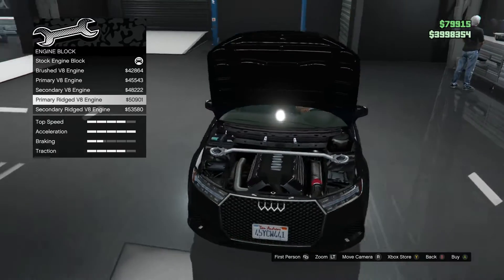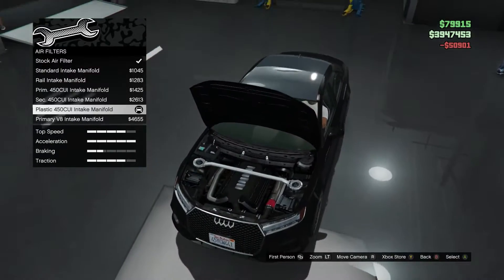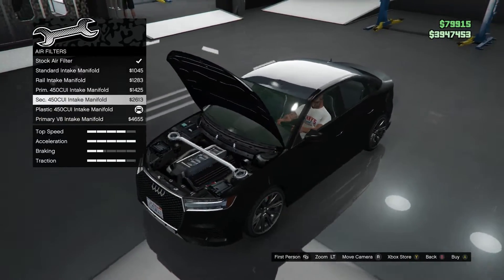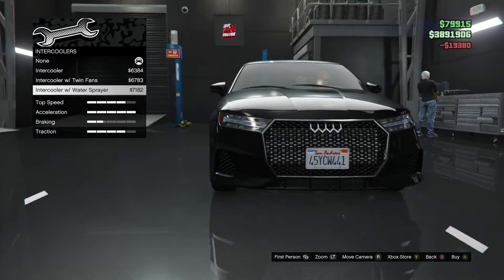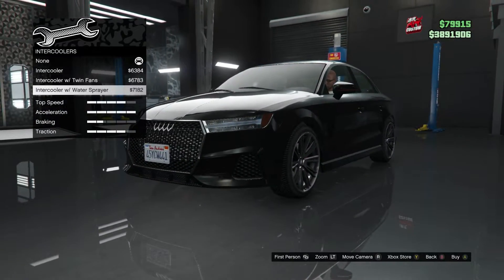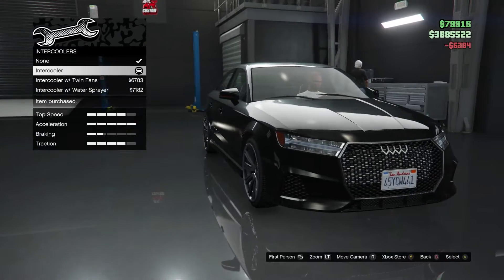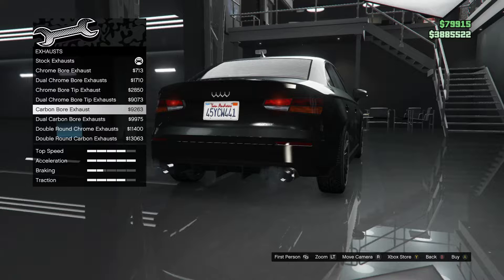Engine block, primary color — kind of pricey but why not? I just realized I put a plastic thing on, I'd rather go different. There we go — Rail intake. That looks much better. We can change the intercooler and it stays behind there, that's nice. Maybe we can make a little sleeper over here — fat intercooler at the back. Let's see what we've got for exhausts.